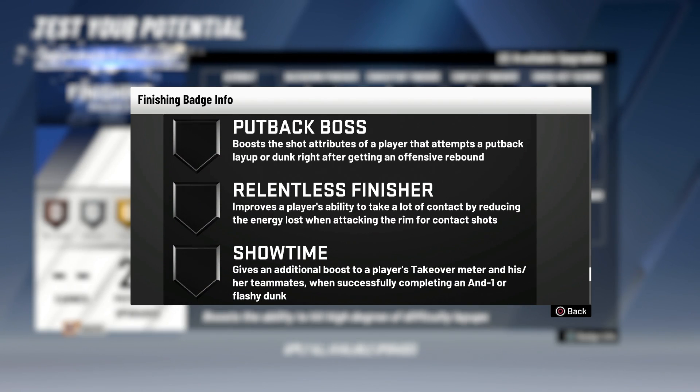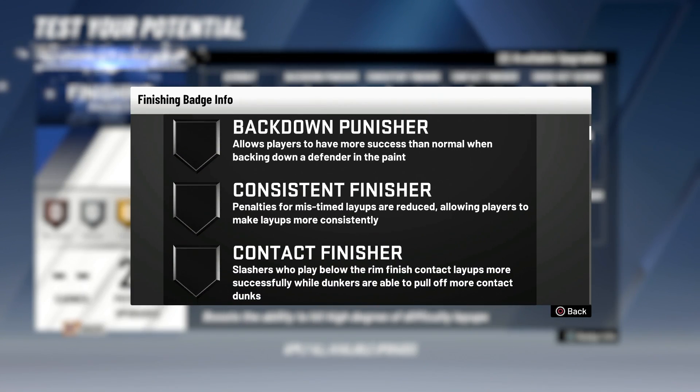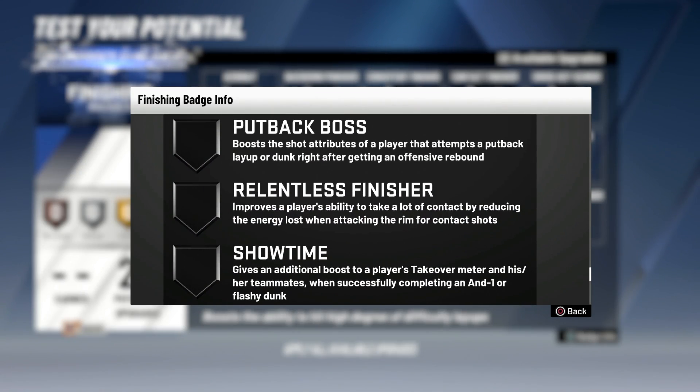Put Back Boss: boosts the shot percentage of a player that attempts a put-back layup or dunk right after getting an offensive rebound — basically Put Back King. Relentless Finisher: improves the player's ability to take a lot of contact. It reduces the energy loss when attacking the ring for contact shots. Contact Finisher and Relentless Finisher — they're basically the same badge in my opinion. You can tell me if I'm reading that wrong, but as I'm reading them they sound the same.